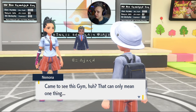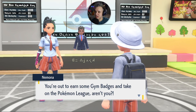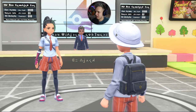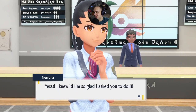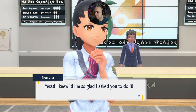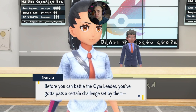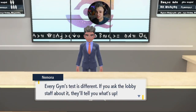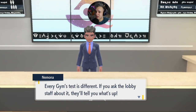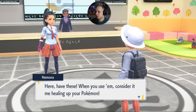Nemona shows up: 'Come to see the gym? That can only mean you're out to earn some gym badges and take on the Pokemon League.' Before you can battle the gym leader you've got to pass a challenge — their gym test. This is kind of like the Alolan trials. Every gym test is different; if you ask the lobby staff they'll tell you what's up.